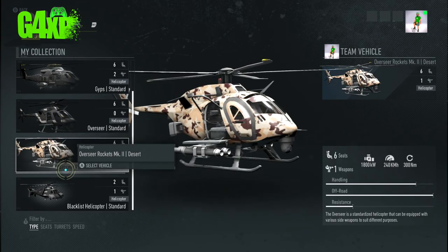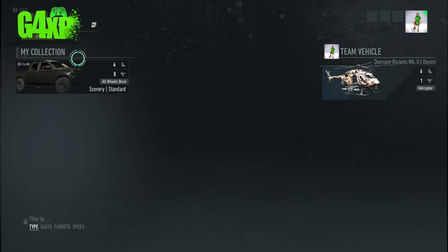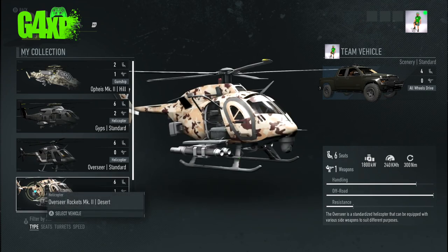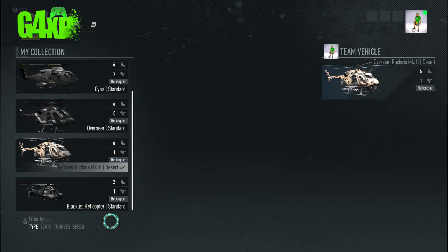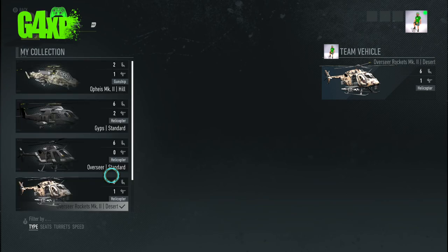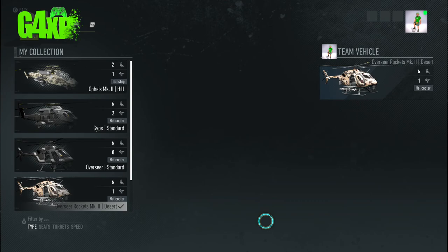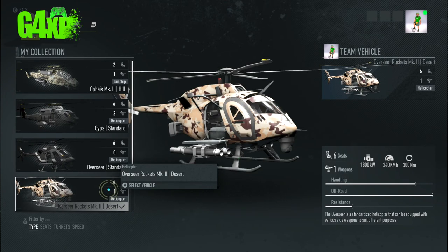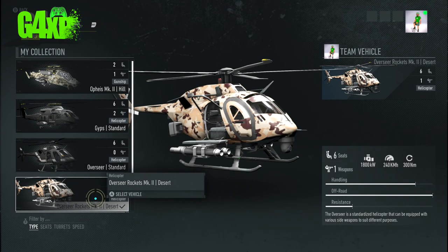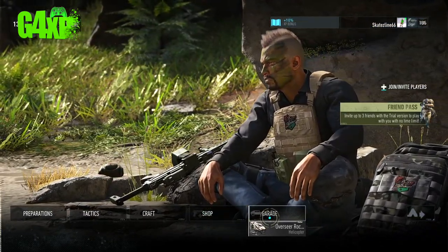Finally, the garage. You can see my helicopter is ticked, and if you buy vehicles you can select one as your default. This is very important to understand — every time you come to a bivouac and exit, it will drop that particular vehicle next to you. I use the helicopter checked 100% of the time. If you want to drive, you can pick something else.